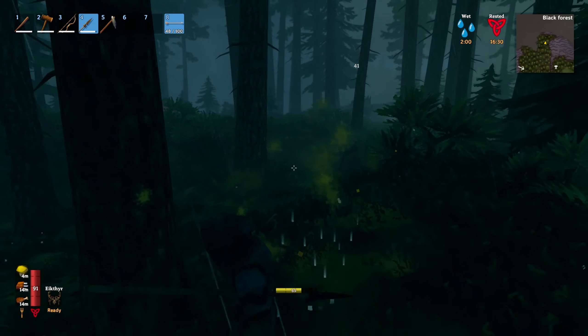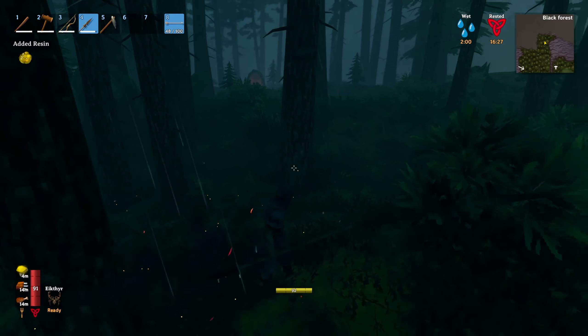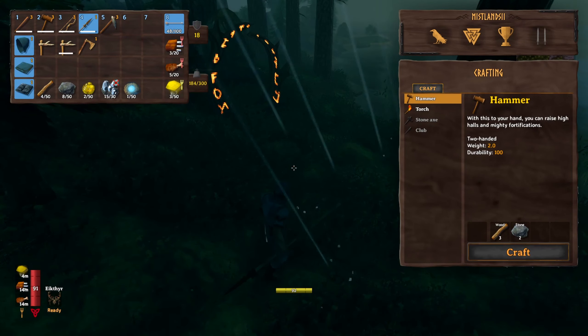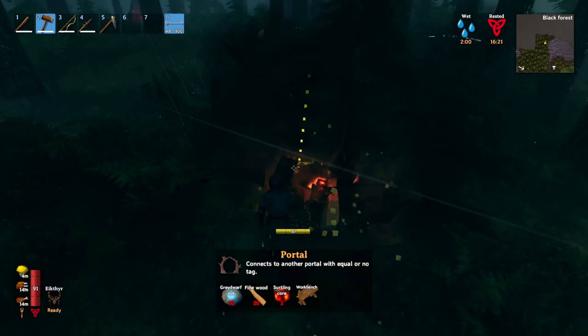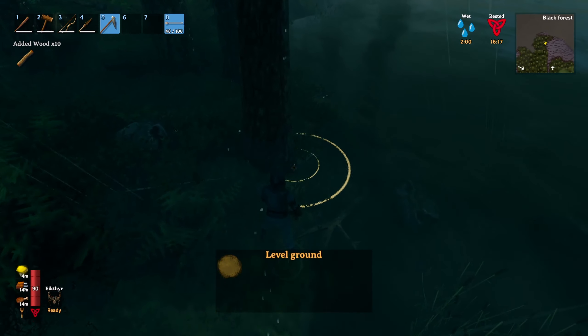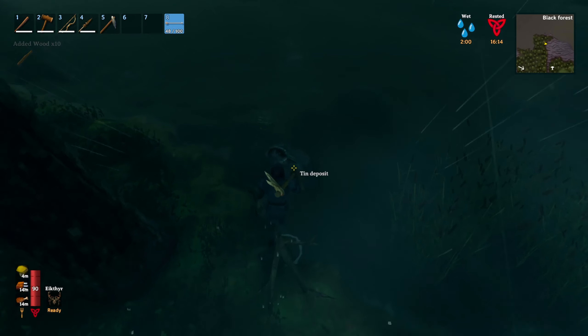Someone stole some tin from me — what the hell is going on? I think I got robbed here, only 15. I'm going to have to pick up the portal — or I can pick it up later. I can pick up some more, that's cool. Let's see what we got, there's some here.